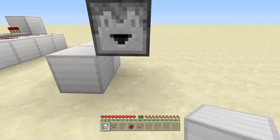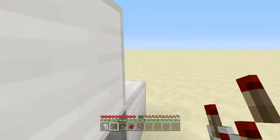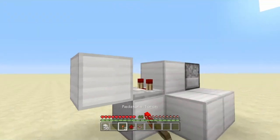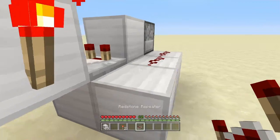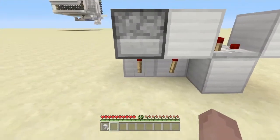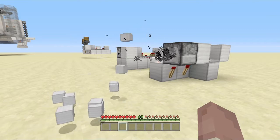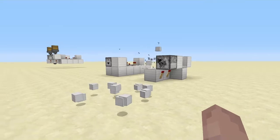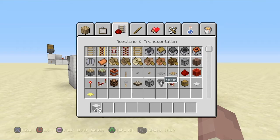For the slightly faster method, put two blocks down to the side, block behind, block down like that. Put a comparator out of the block, a block in front, then into a torch instead of a repeater like the other one, then a couple pieces of redstone, a repeater to extend the signal, and then under these two blocks put torches. Let's throw some blocks in — you can see it's quite a bit faster than the other way. This is working really really well, way faster than the other design.